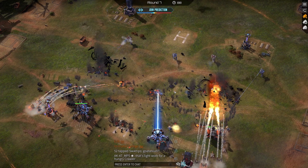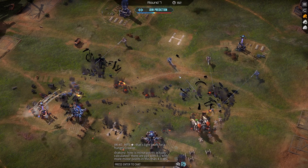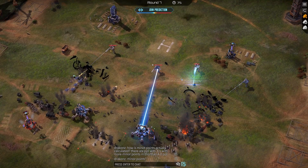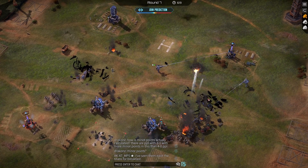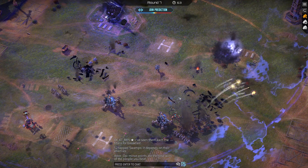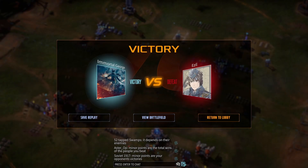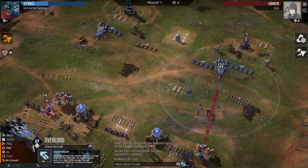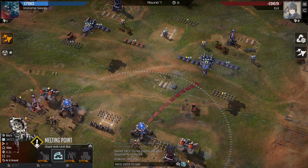There we go. Unlucky for him — we beat him in the first match, we beat him in the second match. We even stole a sniper, not bad. Let's take a quick look at the battlefield. Yeah, he put these way too far forward and then he went over their artillery. Being way too far forward means my melting point gets a free shot on it.